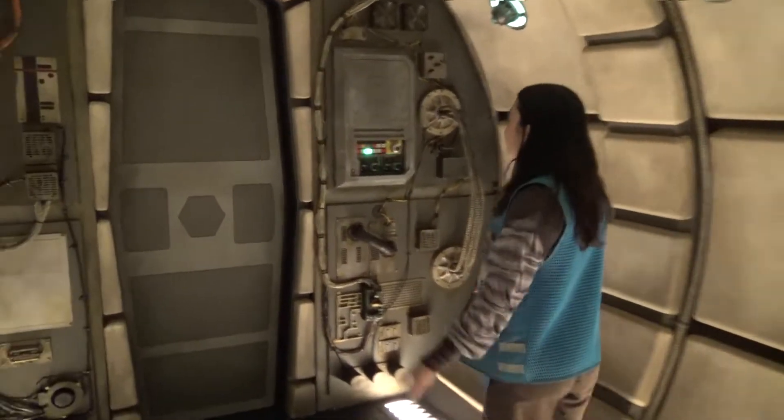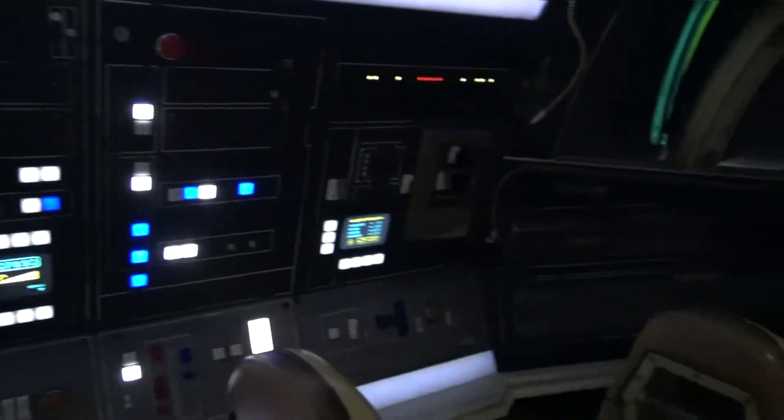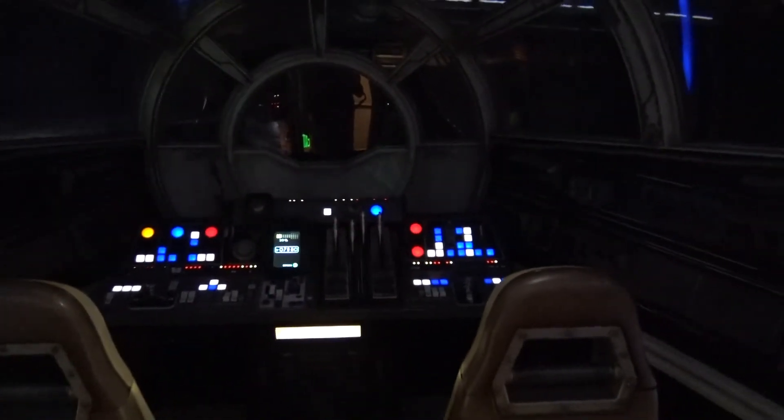A crew member directs riders to their seats: 'As soon as you take your seat, go ahead and buckle up for safety.' The cockpit now has six passengers — two engineers, two gunners, and two pilots. Their controls are more challenging and fun than they might seem.